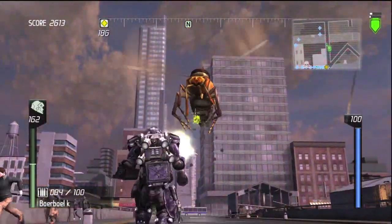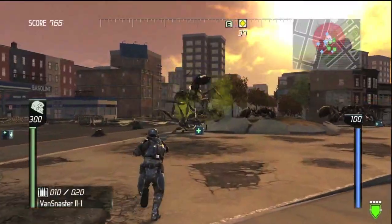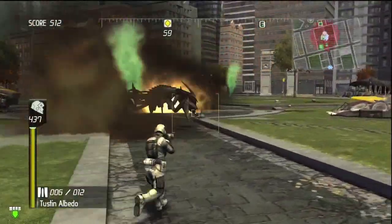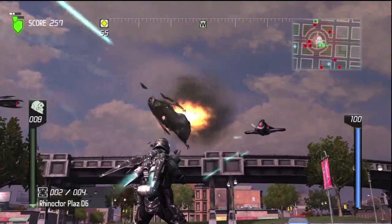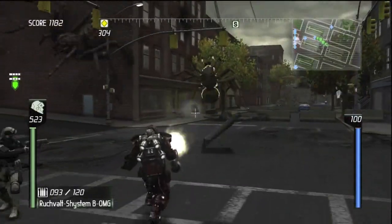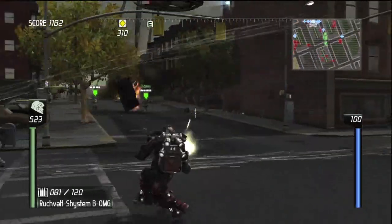Earth is under attack from an alien race known as Ravagers, which consists of giant insects like ants, spiders, and wasps, robot variations of these creatures, and flying spacecraft for good measure. You play as Lightning, a member of the Earth Defense Force, and it's your job to push back the invasion by wiping out any and all opposition you come across.